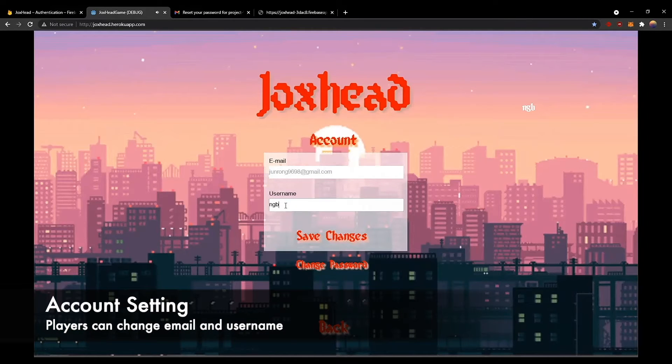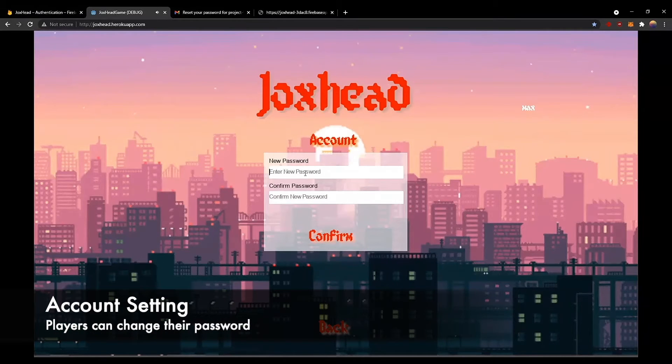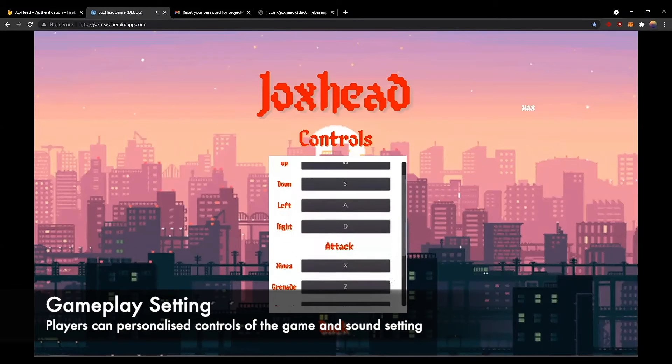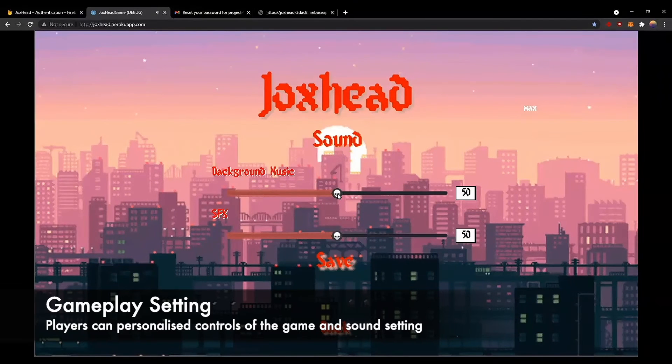First, the account settings where players can change their email, username, and their password. Next, for gameplay settings, under control settings, players can set the game controls to the keyboard keys they prefer. And under sound settings, players can adjust the volume of the game music and sound effects.